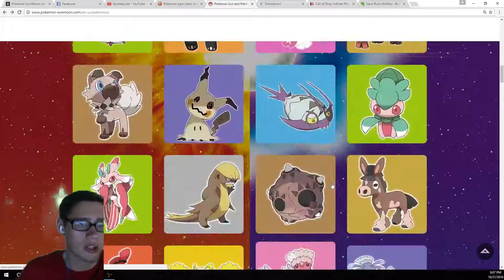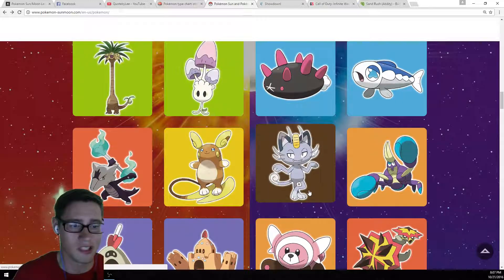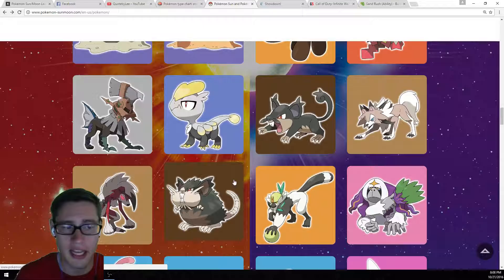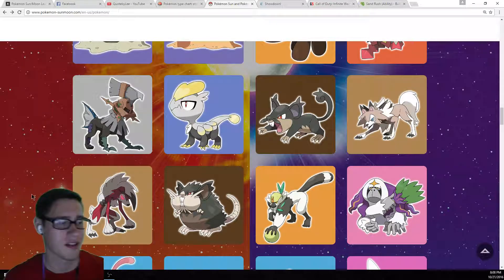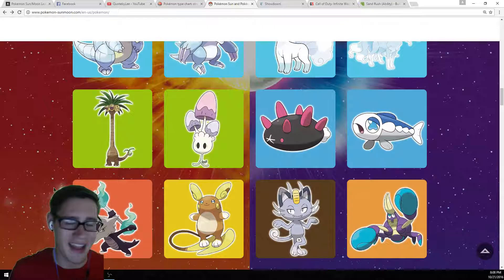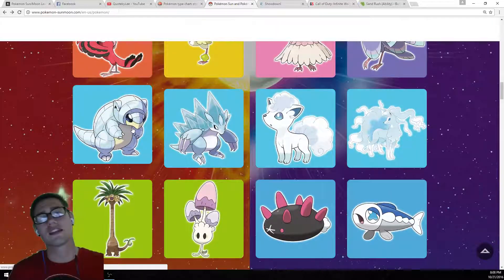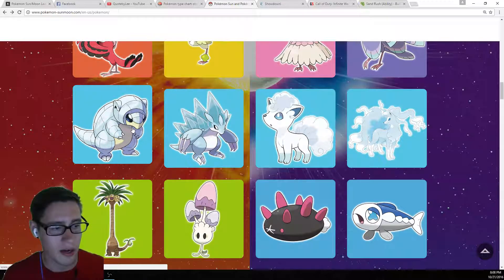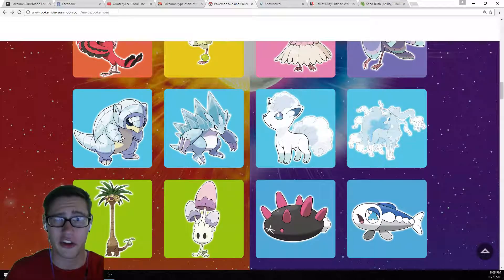So let's do a quick overview. We talked about Crabrawler — not going to be too competitive in our opinion, getting a decent ability, but it's really going to depend on its evolution. We talked about Lycanroc Midday and Midnight Form — Midday being a faster, probably better Pokemon, especially with its abilities, and Midnight Form being awesome looking but not having the moves to back it up. And then Pyukumuku, who will be taking on everybody and dishing out damage as well as taking hits to deal that last bit of needed damage. If you guys liked this video, go ahead and subscribe, like it, leave your comments — let us know if you think these Pokemon are going to be competitive. Thank you guys so much for watching, and as always, if you're not hydrating, you're dehydrating. Quote by Lou.